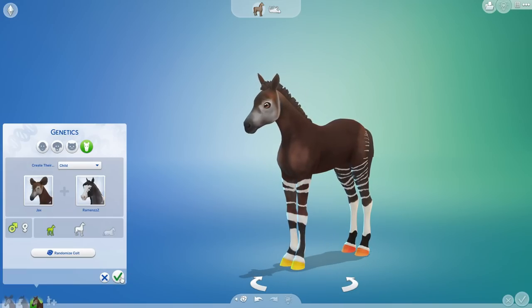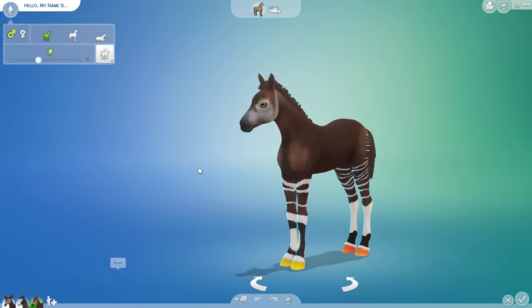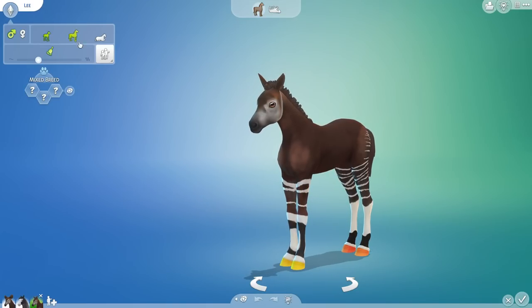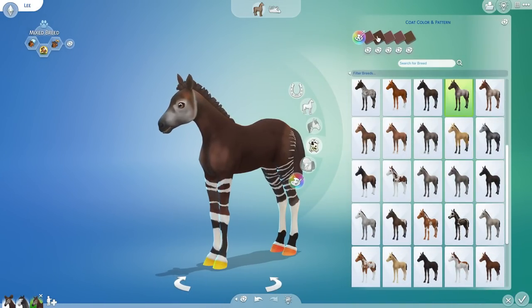I don't know how we ended up with sunset hooves — we're in the laboratory, I'm sure there's some stray genetic material just kind of floating around where it shouldn't be. I'd like to welcome little Lee, after Amy Lee. Welcome — you are going to be a friendly, independent, and intelligent young hockey puck, I suppose.